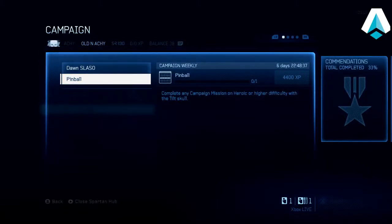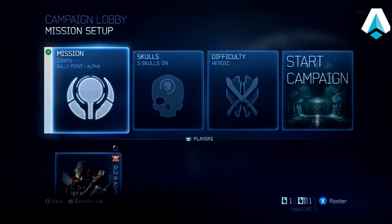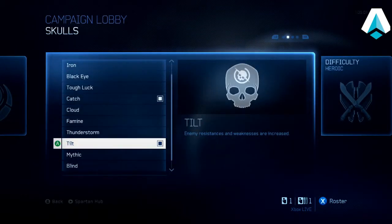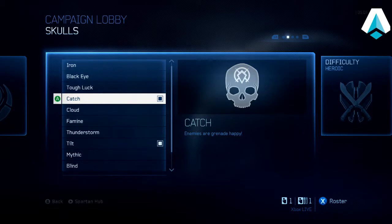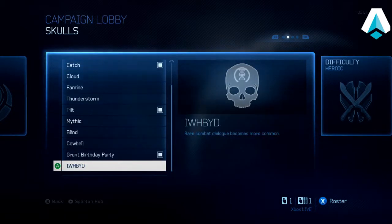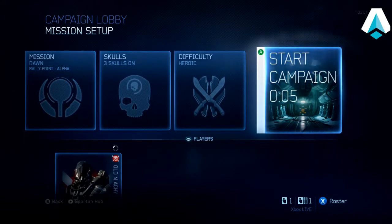Olden Akey here with another Halo 4 campaign mission walkthrough. Today I'm going to show you how to get the second of the two weekly campaign challenges for the week of November 18th through the 24th, which is Pinball. This requires you to complete any mission on heroic or higher difficulty with a tilt skull on. I chose the Dawn mission with the tilt skull, and I also turned on Catch to get elites throwing grenades, and Grunt Birthday Party to make it easier to see grunt headshots from a distance.